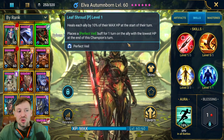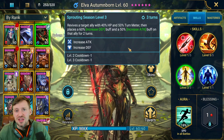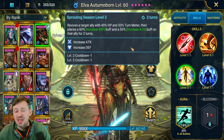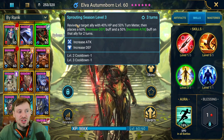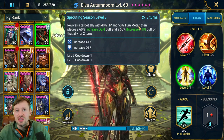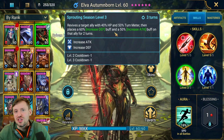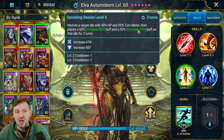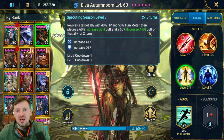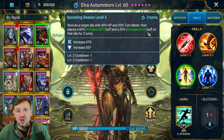Perfect Veil is great for PvE too since it reduces AOE damage. Her A3 makes her probably top three single-target revivers in the game — it's a single target revive at 40% HP, plus 50% turn meter, giving a good chance the revived ally gets to go again. She also places increased defense and increased attack, all on a 3-turn cooldown. With her cycling fast, if someone dies again, she can pick them back up one by one.